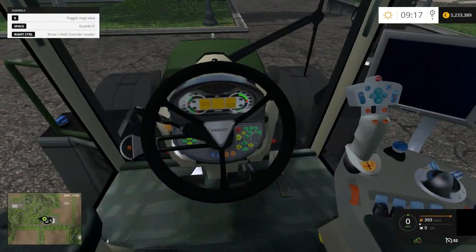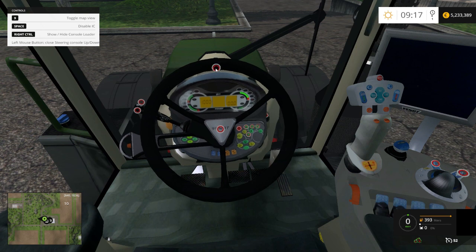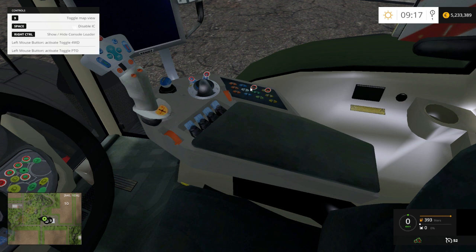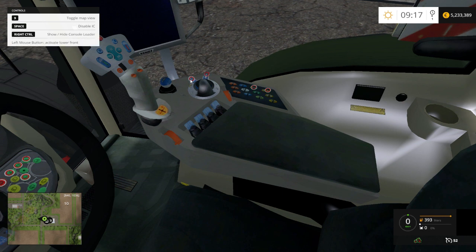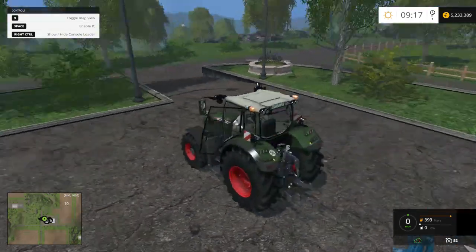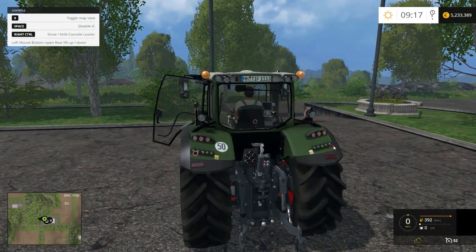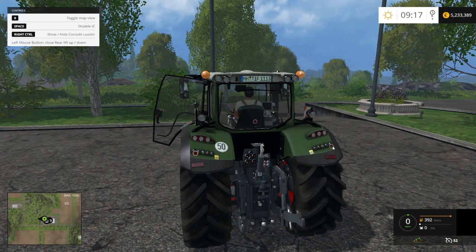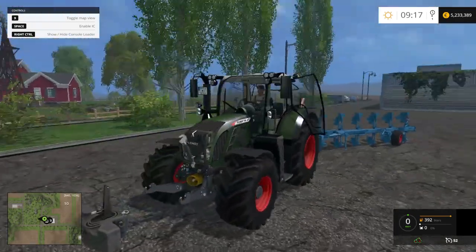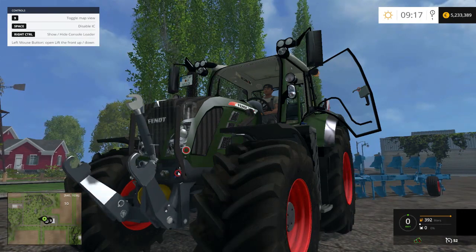You get all these IC controls, steering console, everything here — toggle PTO, lower back activate, lower front. You get all these controls, even on the back: activate, lower back, lift up and down. Even at the front you get close the arms and open the arms with the hydraulics.